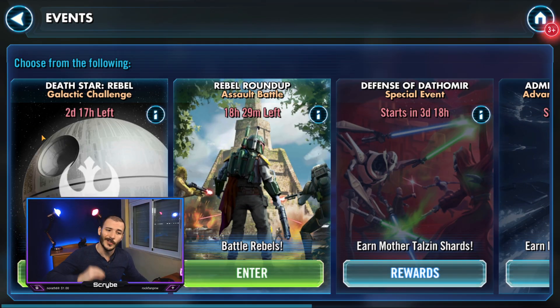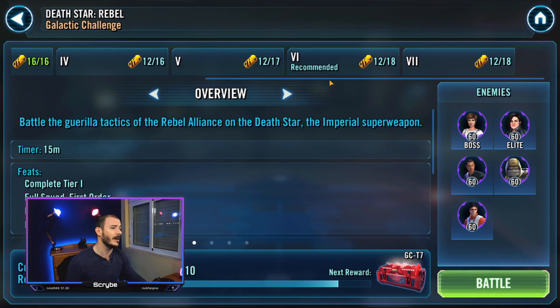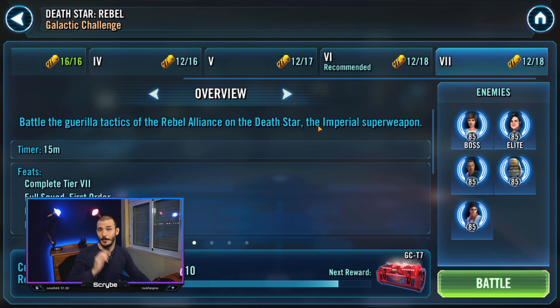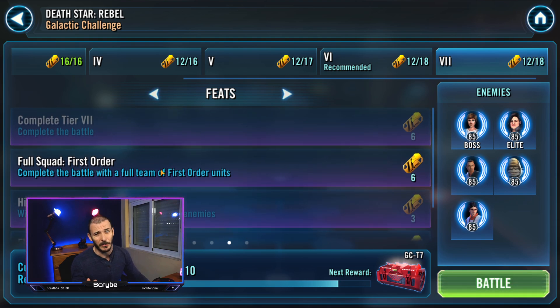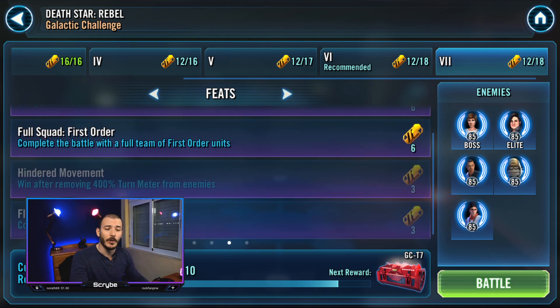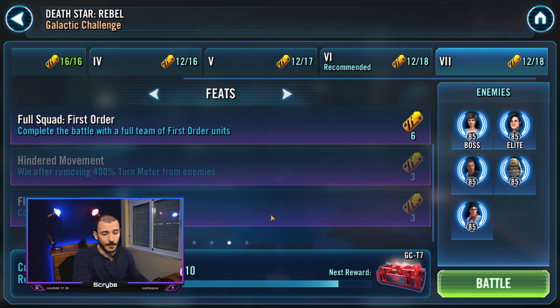So today's Galactic Challenge is on the Death Star and we are going against Mon Mothma Rebels — they are some nasty pants kind of enemies. The feats we have this time are: complete the battle, complete the battle with First Order (can't help you there), Hindered Movement, Win After Moving, 400% TM — this one we can do — and Flawless Victory.